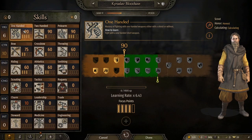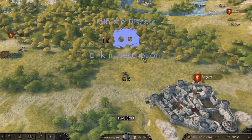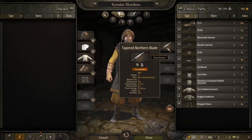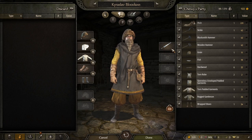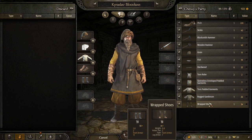Karoslav Bloodaxe, who is quite the one-handed maestro. I'm actually not entirely sure what his inventory looks like — he has a tapered northern blade which is a one-hander, no shield. Let's see if we can hook him up with anything better than what he's got.